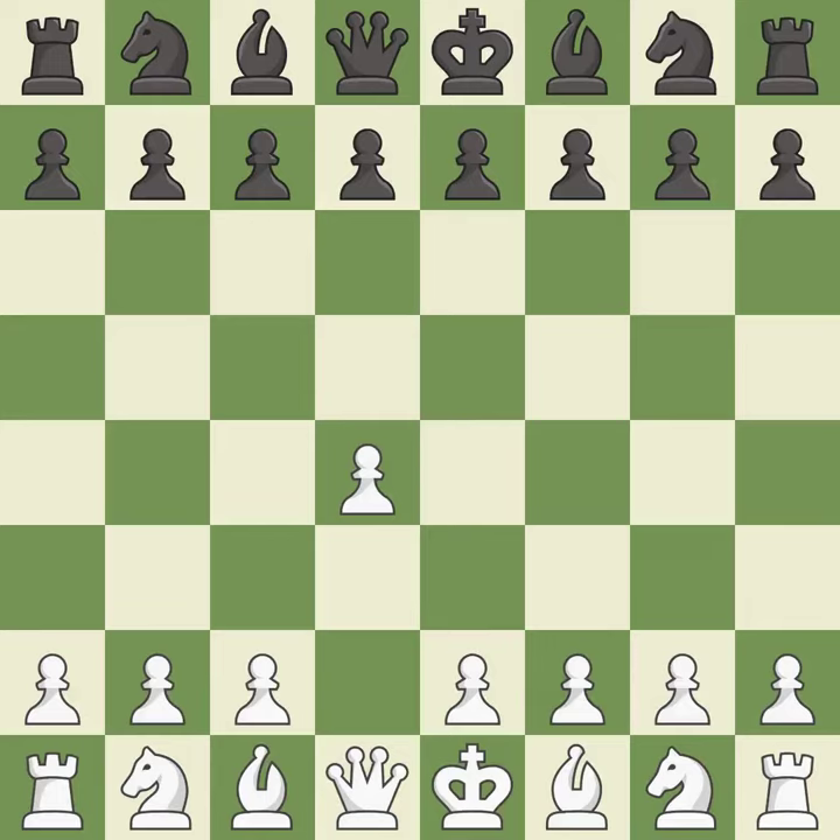Opening with the queen's pawn controls the center and usually leads to a more positional development of the pieces. The Dutch defense controls the important e4 square, but somewhat weakens black's king's side. g3 prepares to fianchetto the light-squared bishop to g2, where it will control the center from the long diagonal.